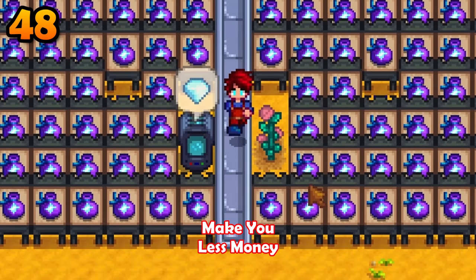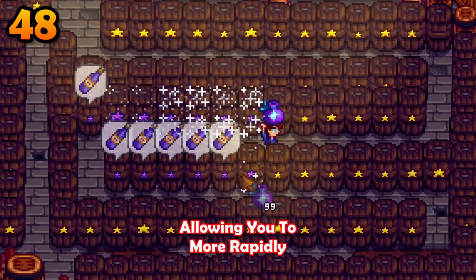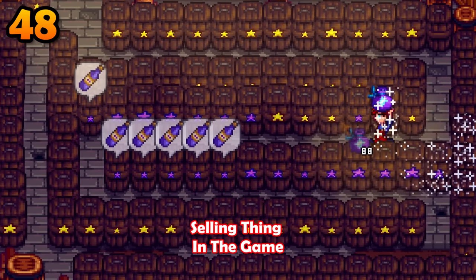Fairy dust will make you less money in the short term, but it can reduce the time it takes to age wine in half, allowing you to more rapidly produce the highest selling thing in the game.